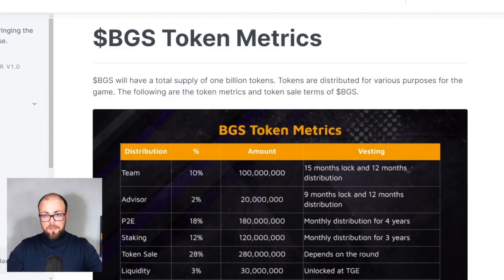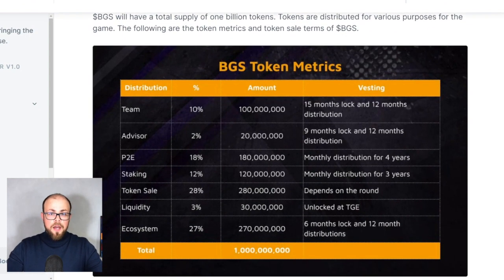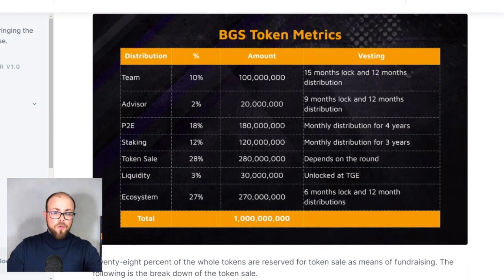BGS will have a total supply of 1 billion tokens distributed for various purposes. Team gets 10% with a 15-month lock and 12-month distribution. Advisors get 2% with a 9-month lock and 12-month distribution. Play-to-earn is 18% with a monthly distribution for 4 years. Staking is 12% monthly distribution for 3 years. Token sale is 28% depending on the round.